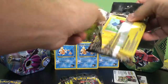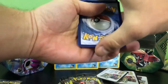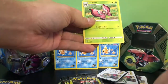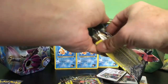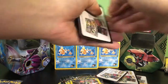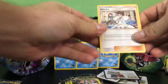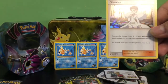Bella is currently playing and Owen is taking a nap right behind me, so we're trying to be quiet, but we're having fun. We have a Lady, a Magnemite, and a Vivian which is a rare — I'll put that right over here. Feeling good about this one, my feeling might be right.